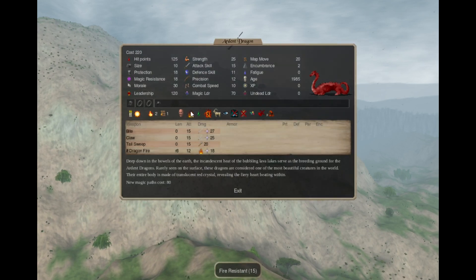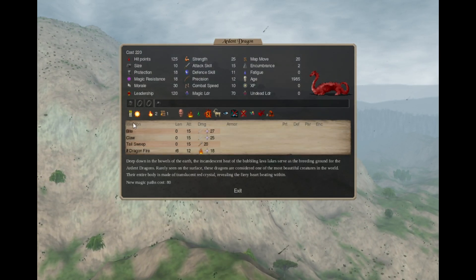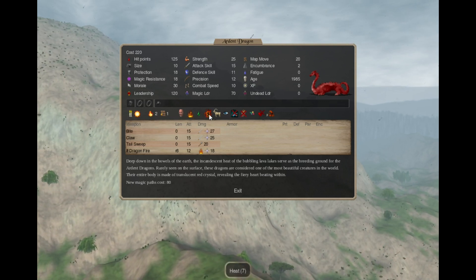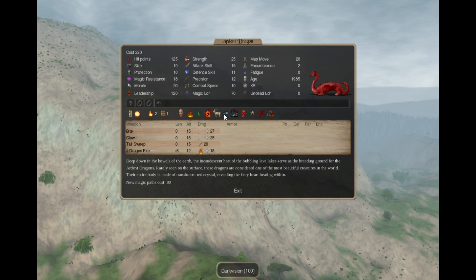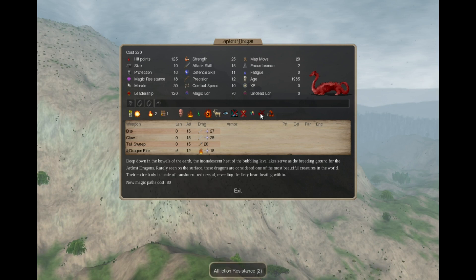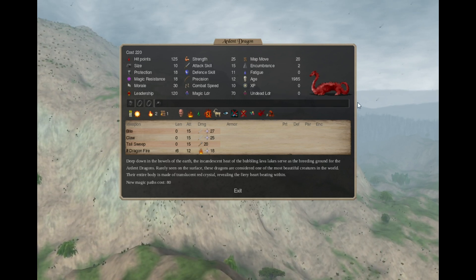The Ardent Dragon is a semi-magmatic creature with Fire 2, fear, fire-resistant, poison-resistant, Heat Aura 7, mountain survival, darkvision, Inapt Smith, Inapt Researcher, generates 1 fire gem per turn, affliction resistance 2, Dragon Master. Cannot fly.